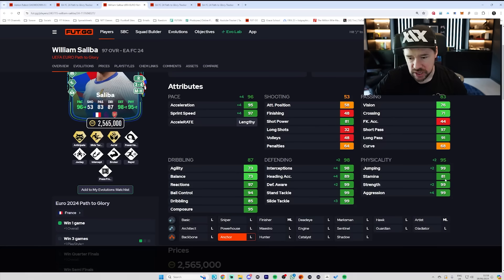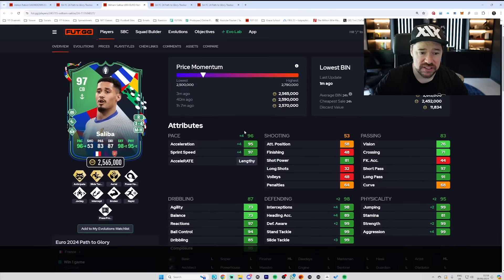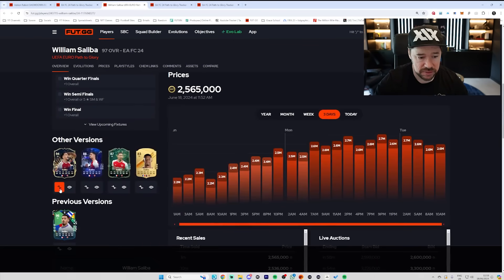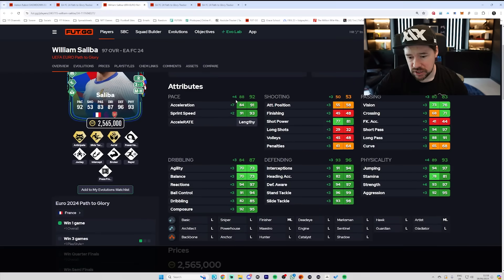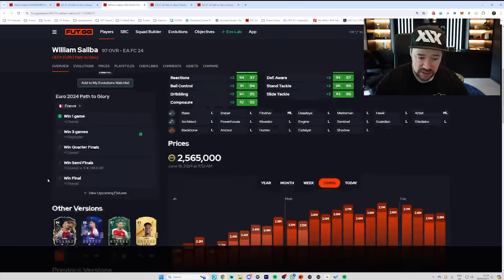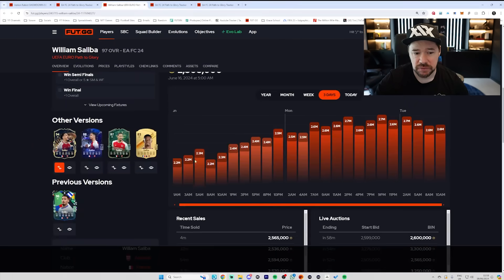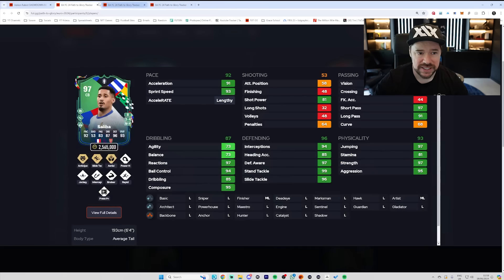Apart from the 81 stamina, he's got maxed out physical stats. And then he's 97 sprint speed, 95 acceleration whilst being lengthy. I've loved Saliba cards all year. As an Arsenal fan, I've used all different versions of him — evo versions, SBC versions, his Team of the Season, which is brilliant. If you actually look at this card now compared to his Team of the Season, it's quite an increase — seven acceleration, threes and fours in other places. But when you look at the price difference, this one here is only 373,000 versus the TOTS being 2.6 million. But Saliba has been upgraded.